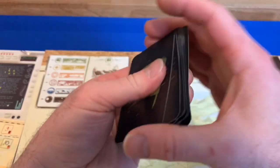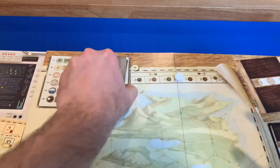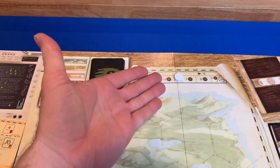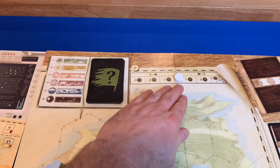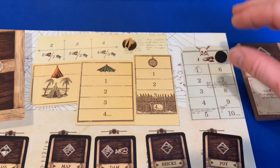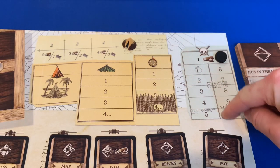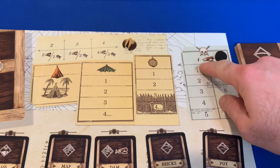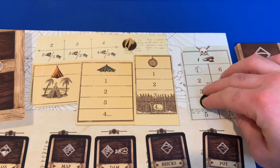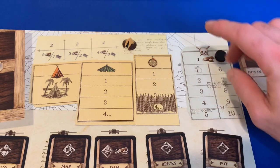We also set camp morale, which starts at zero for this scenario. In the top corner of the board, we place a marker for our weapon strength — it can go from one to ten, starting at zero. I can spend wood and use a build action to upgrade weaponry one level at a time.